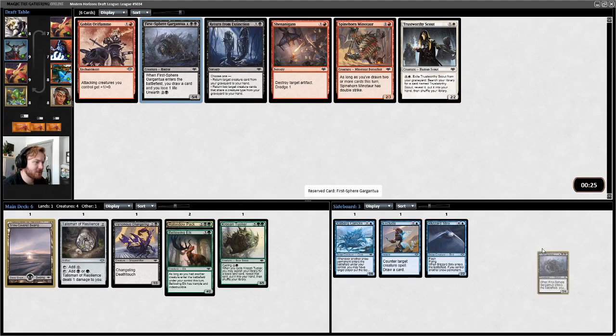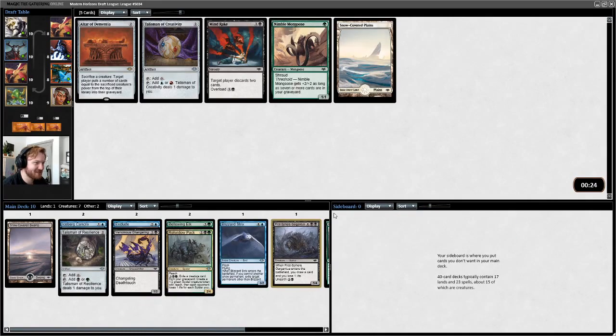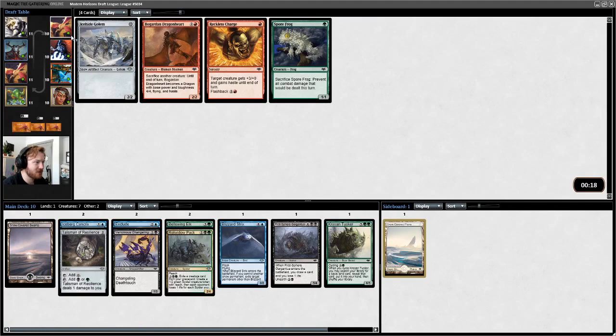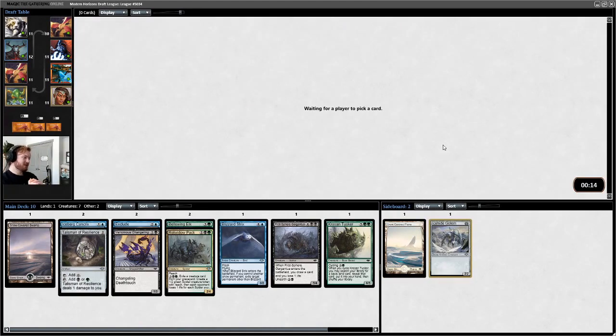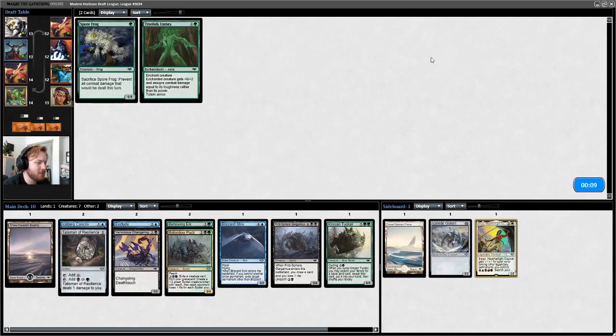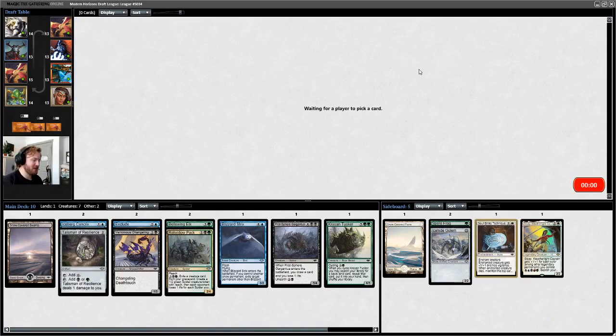First Sphere Gargantua is probably the best for us. What are the odds we run white? Very minimal, but potentially... I'm going to take it — we might need extra Snow Permanents. I guess we'll take the Foil Rare — Spore Frog — and a random Aura. Hopefully Pack 2 is much better for us.